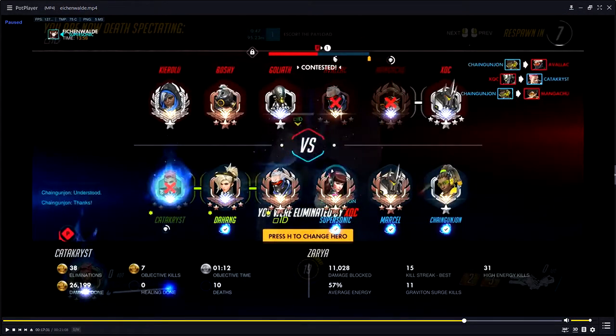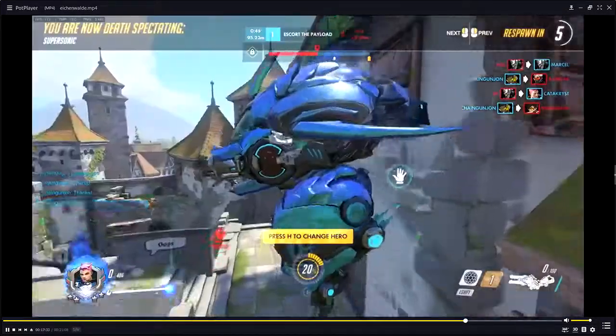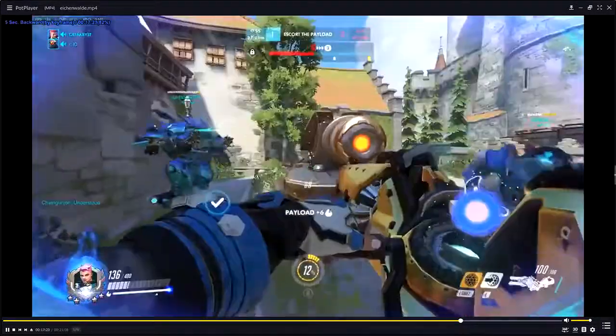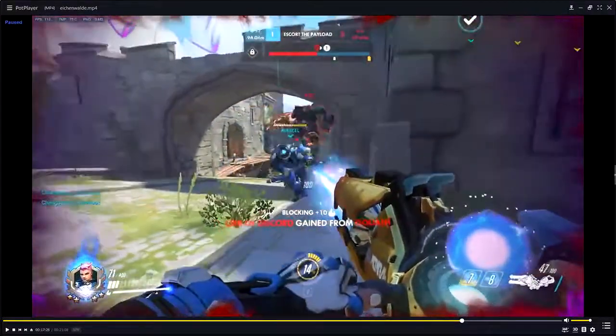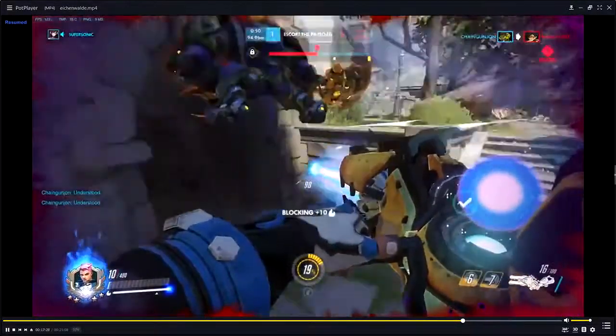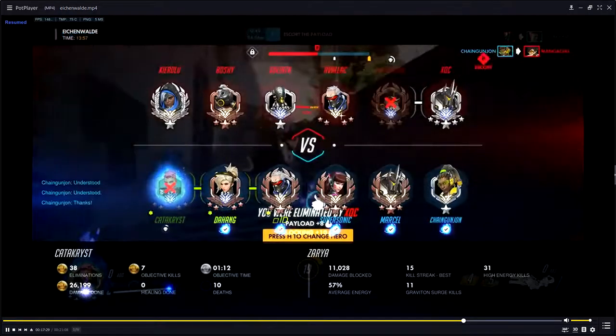Catacris says: 'I think this is part of the I'm-about-to-die, might-as-well-use-it shield. Makes Rein's hitbox bigger so I can hide behind it.' That's a good point — I've definitely done that in the past. I was thinking of the Defense Matrix too, but hindsight for me because I see Catacris die. As the player, he sees he knows he's about to die, so he uses his cooldown anyway.